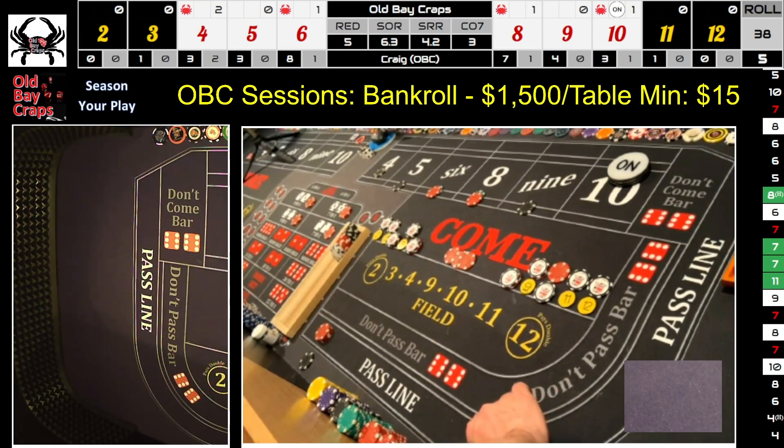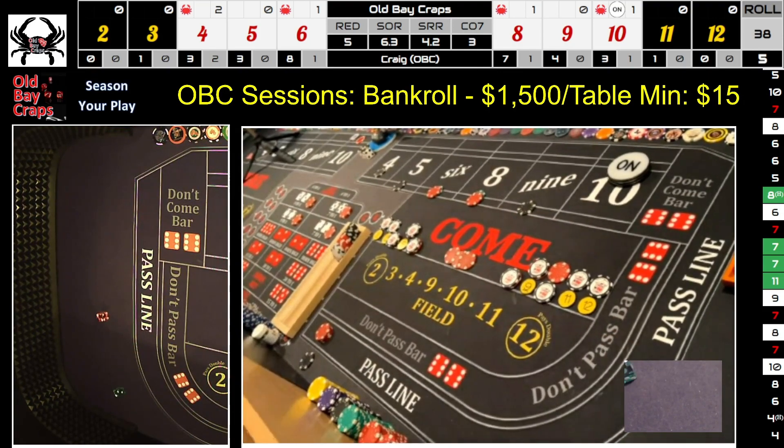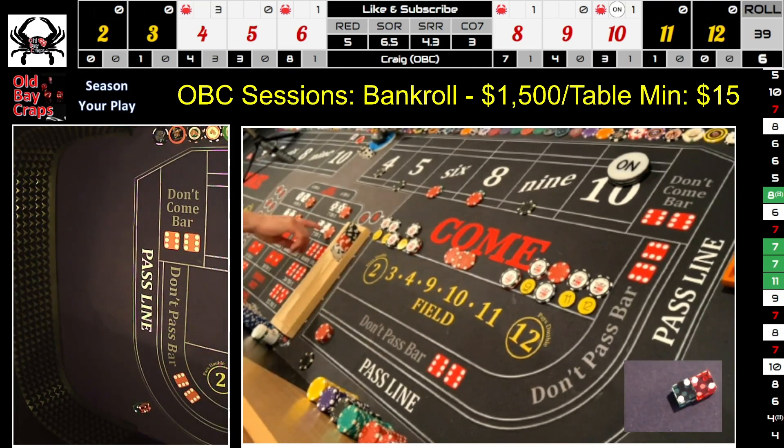Here we go — dice out — and there's another hard four! Three fours back to back, came hard twice. Win $35 on the hard 4. Win $200 for the big-up-front on the place four. Take the four down to $35 and rack $300.